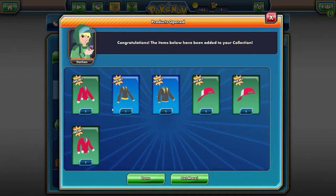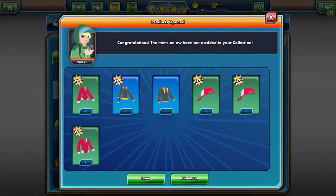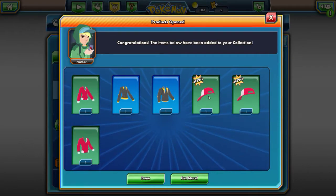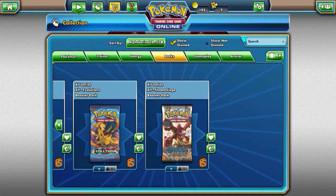Woohoo! Avatar collection box — ooh. Items below, oh wow, that's a lot of things that have been added. Okay, well that's pretty cool. Let's start with this, let's see what we get.